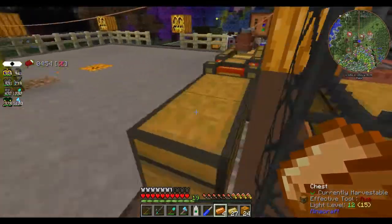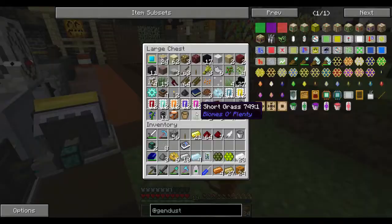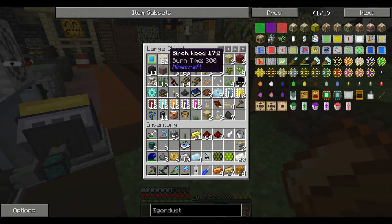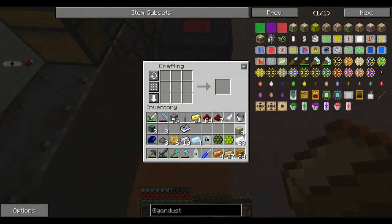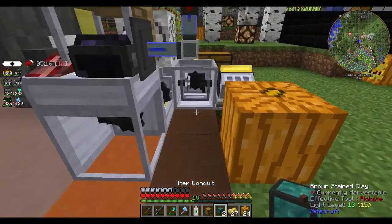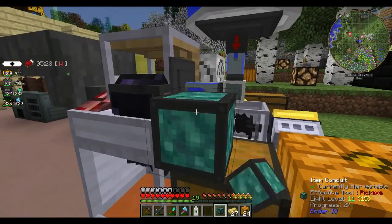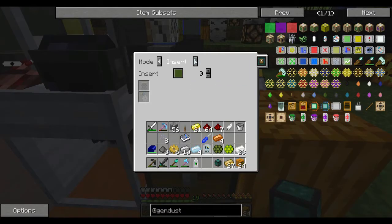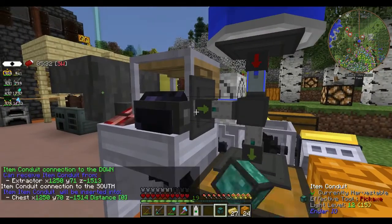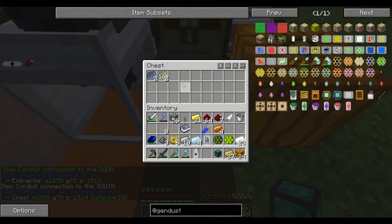We need to get another chest. There we go — some wood. Make a chest, put these conduits down. We want to make it so that there's insert on both of them, and then make this extract to pull the flakes out.